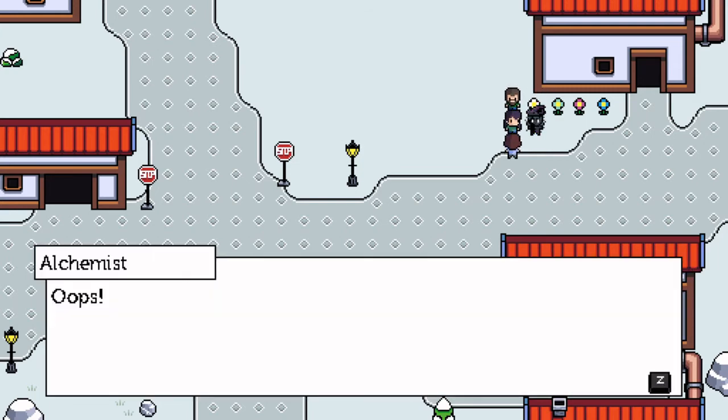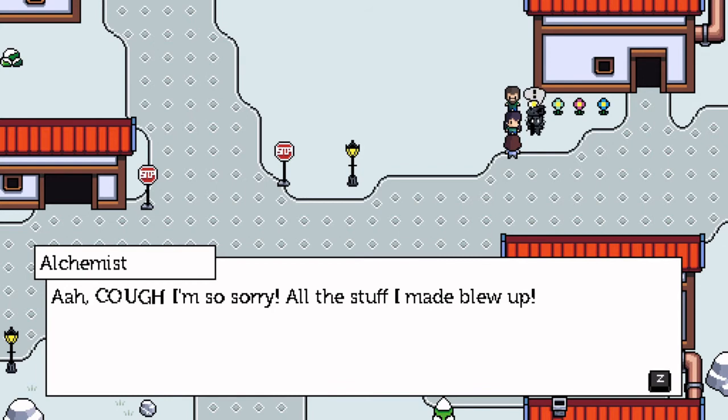The second kind of animation is attached to a dialogue box. The character will change their sprite for the duration of the dialogue box, as you can see with the sprite of the Alchemist actually getting blown up. This type of animation is great for getting a character to hold a unique pose or perform an action repeatedly while still talking.